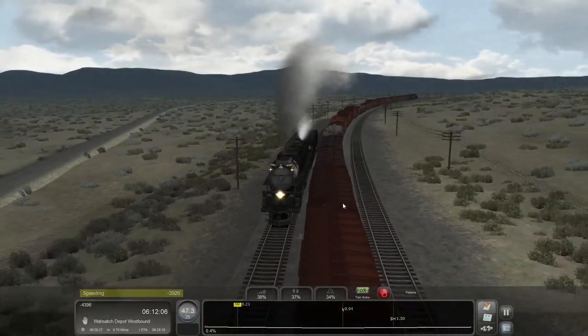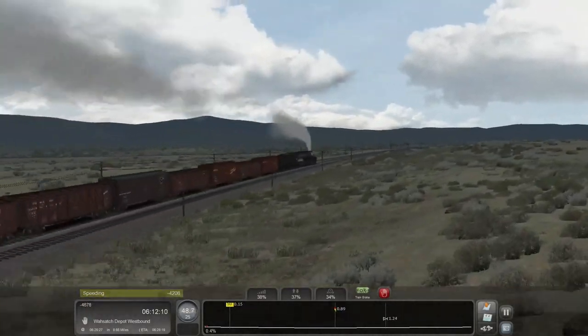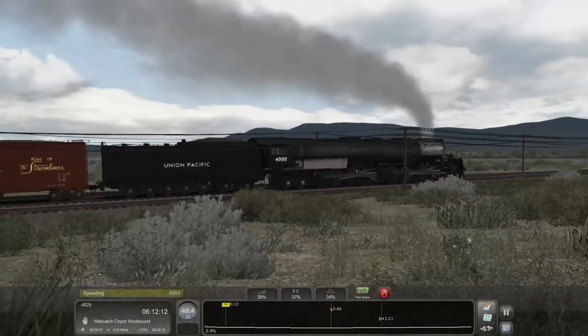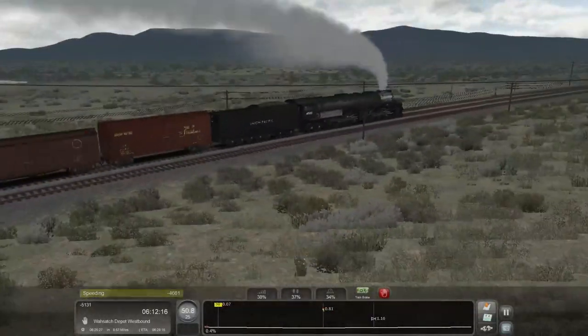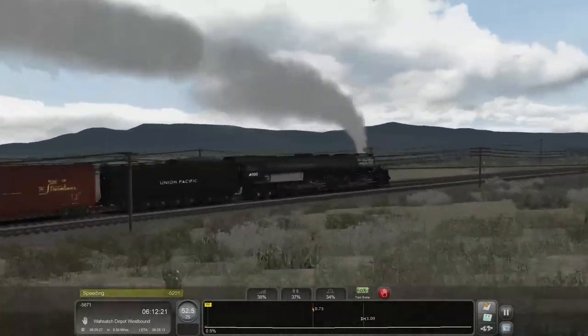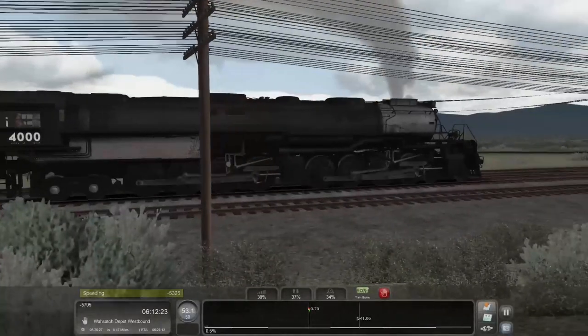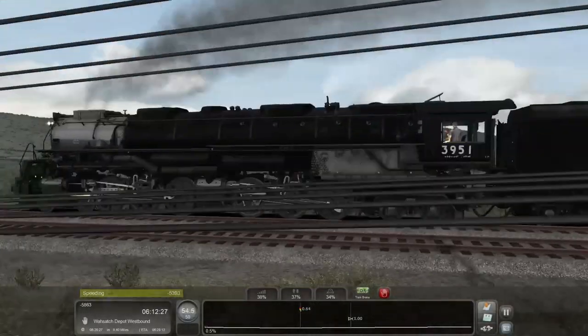Oh, that was cool — who just ran past us? Is it another Challenger? No, it's a Big Boy — it's the 4000. Look at that, that's fun. A little bit of a detail difference. A little bit, yeah. Small amount. Good comparison.